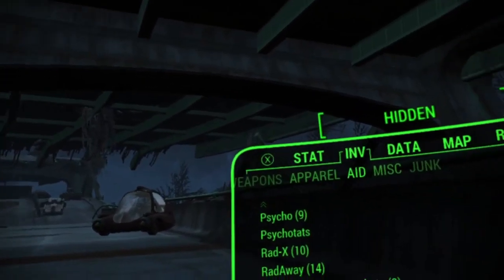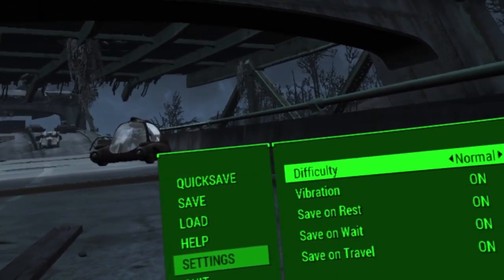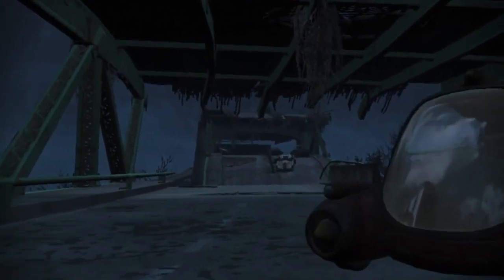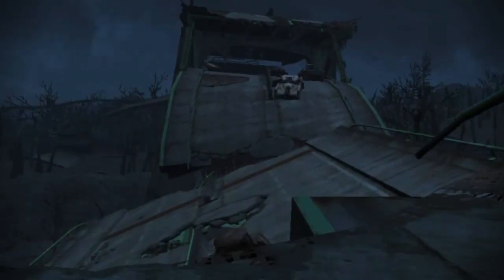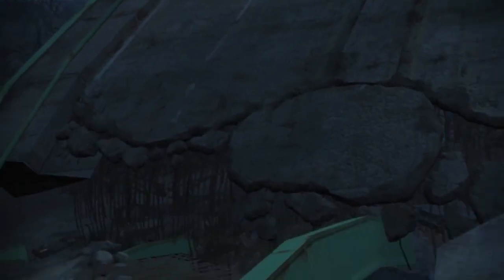By the way, we are playing at normal difficulty. I could probably still take him out at a higher difficulty, but I'm just playing normal for now. So that's that section. Can we get over here? Looks like we can make it onto this section of freeway. Doesn't look like there's any way to get to the upper deck, unfortunately, but I think we're getting close to the Mass Pike Interchange.